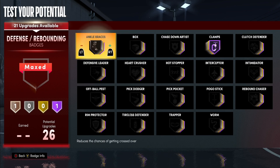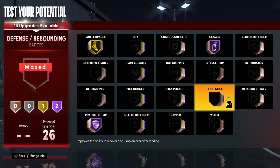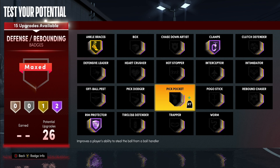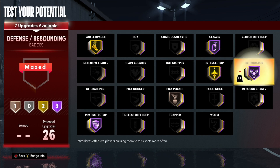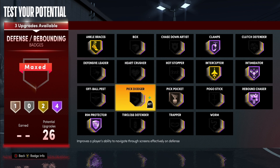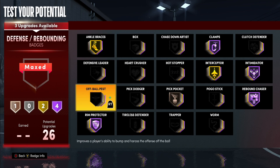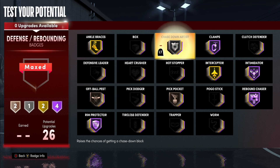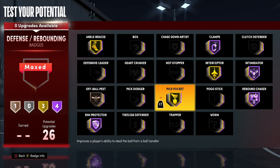For defense, if you're trying to guard guards, Hall of Fame Clamps for sure. Gold Ankle Braces, max out Rim Protector, and Pick Pocket — gold if you're in the Rec, but bronze is enough in the Park. Interceptor gold, max out Intimidator to Hall of Fame, and Rebound Chaser. If you're on-ball guarding, go with this setup; if not, swap in Hot Stopper and Off-Ball Pest.